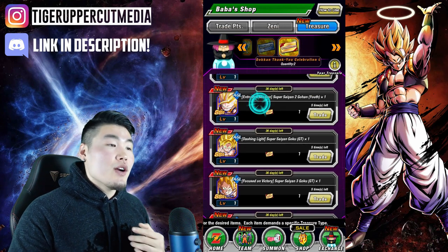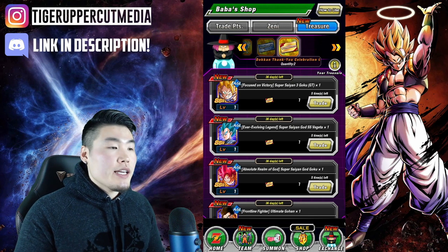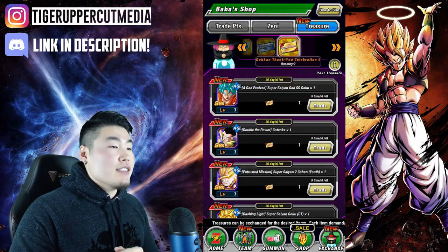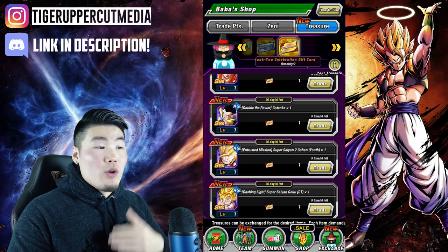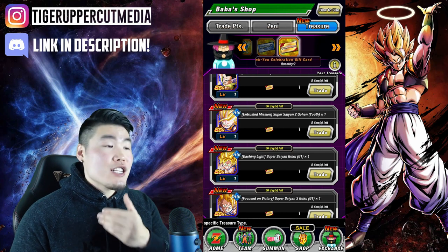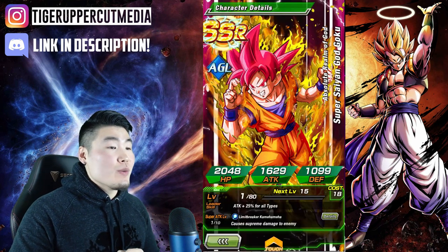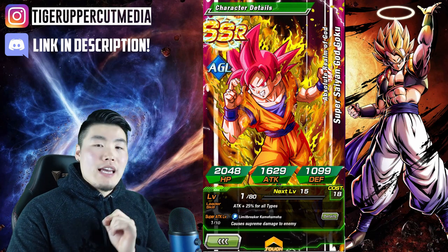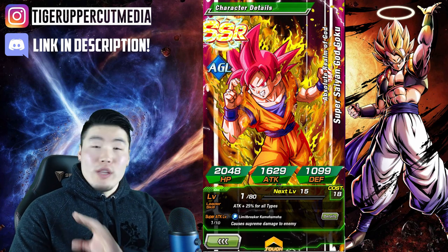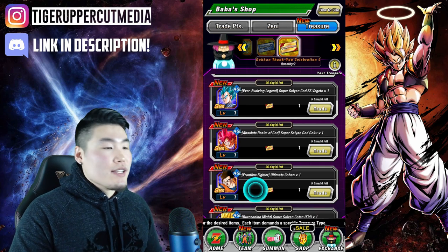This Super Saiyan Blue Vegeta is very similar to the Goku. He is really solid — he gets a little bit more defense, I believe 80% defense on his passive when awakened, but a little bit less attack than the Goku. An interesting thing to note is that this Vegeta is actually the best linking partner for this Goku. So if you have one of the two, pick up the other so you can link them up together on a Super AGL team. They're really, really good together. And this Goku is probably the best AGL unit in this entire pool — very strong on Super AGL and Realm of Gods. I would definitely pick him up if you're looking for an AGL unit.